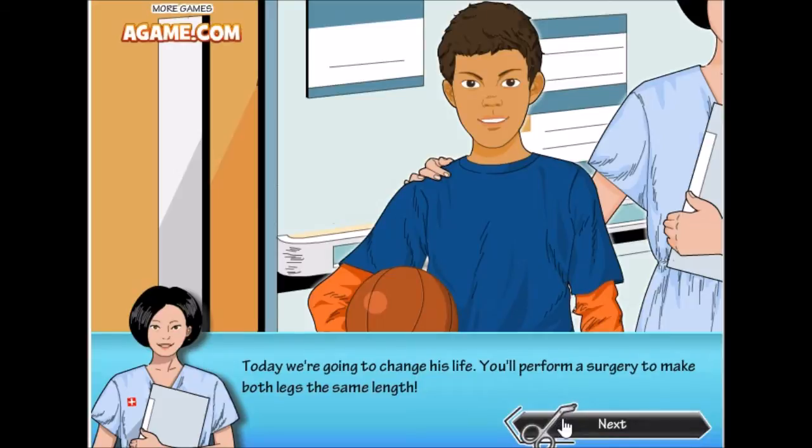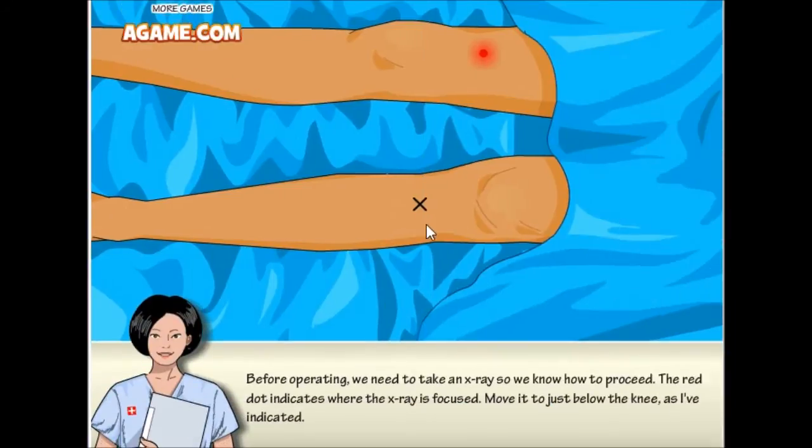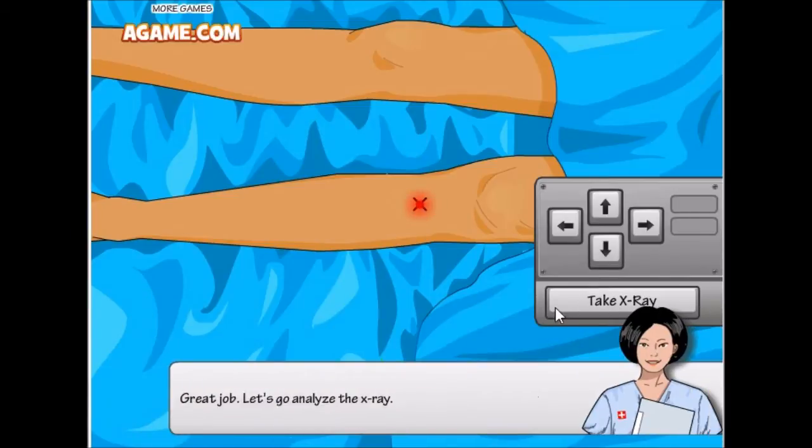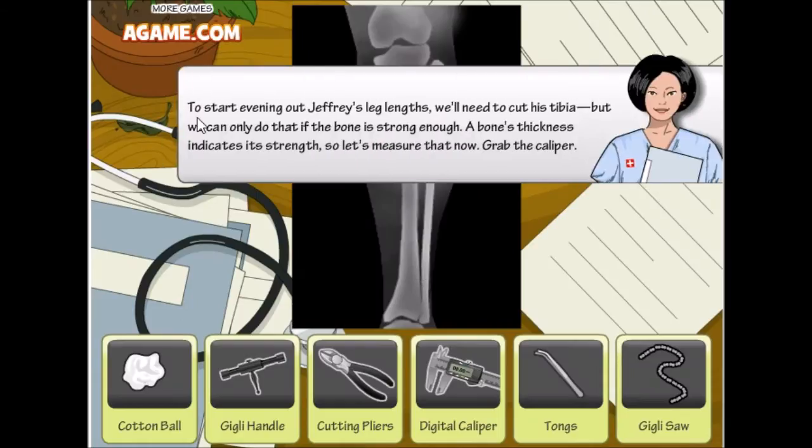Today we're gonna change his life — we'll perform a surgery to make both legs the same length. Awesome! Before operating, let's do a laser x-ray. All right, let's take some x-rays. I did it! I'm a master surgeon. Now we need to cut his tibia.